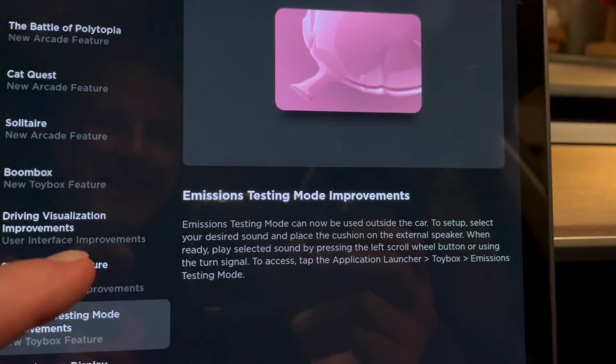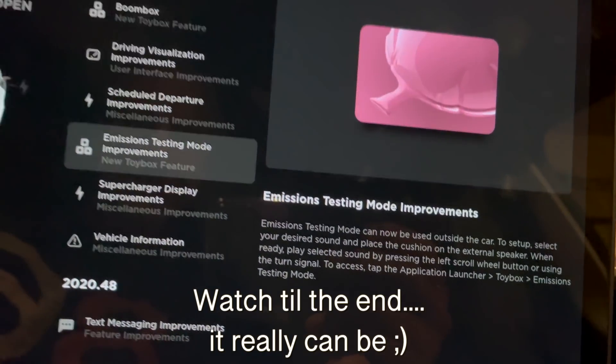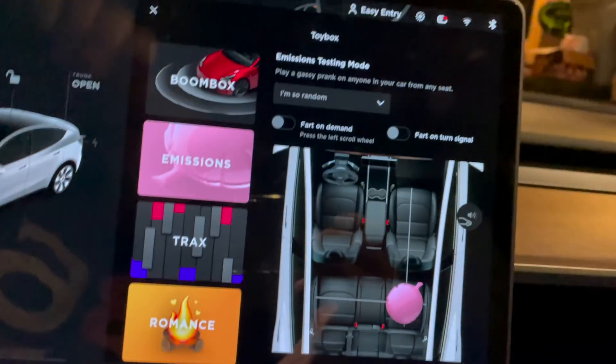Oh, it can be used outside the car now - my goodness! We'll have to give that one a try. Vehicle information, miscellaneous improvements. Let's go into toy box mode and see what we've got.